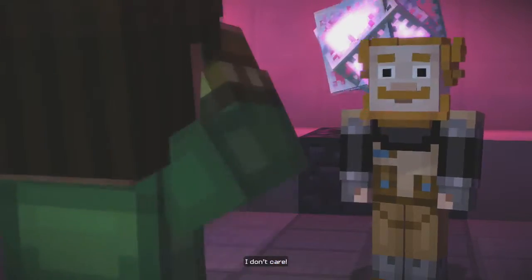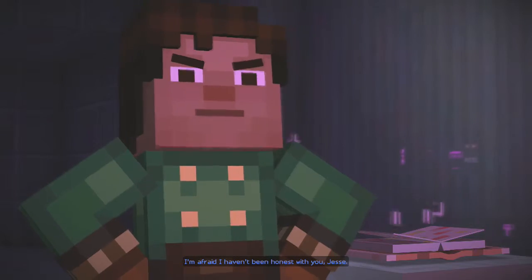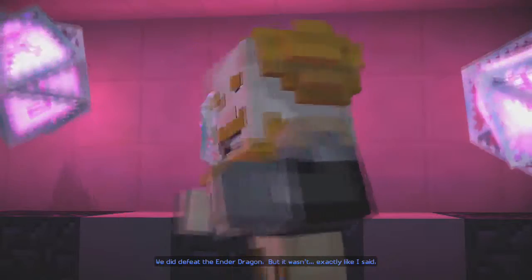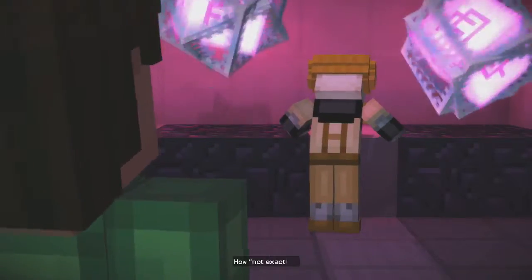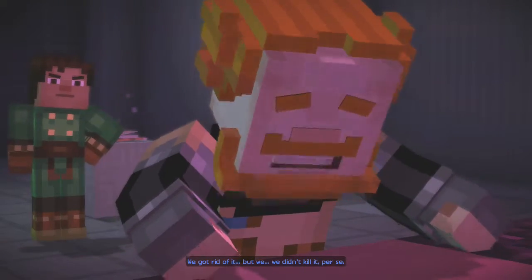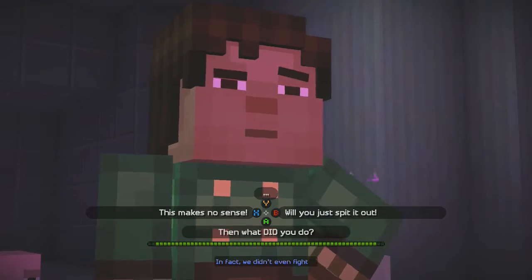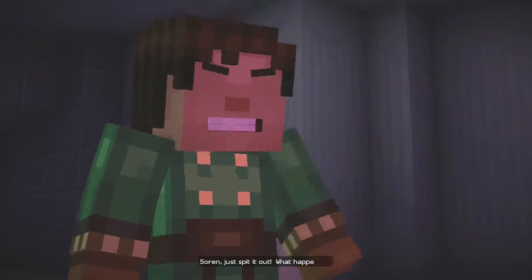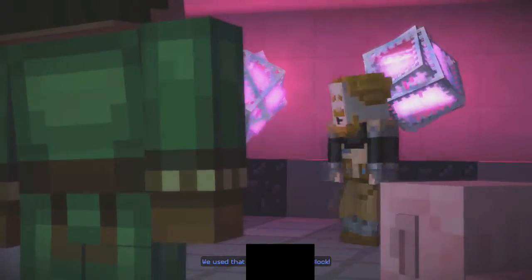We swore never to speak of it. I'm afraid I haven't been honest. We did — Soren? I'm gonna run me through a wall. It wasn't exactly like I said. How not exactly? We got rid of it, but we didn't kill it — per se. So it's still in the end? He didn't even fight over — wait, it's still in the End! Soren, just spit it out. What happened? You want the truth? We used that — command block.